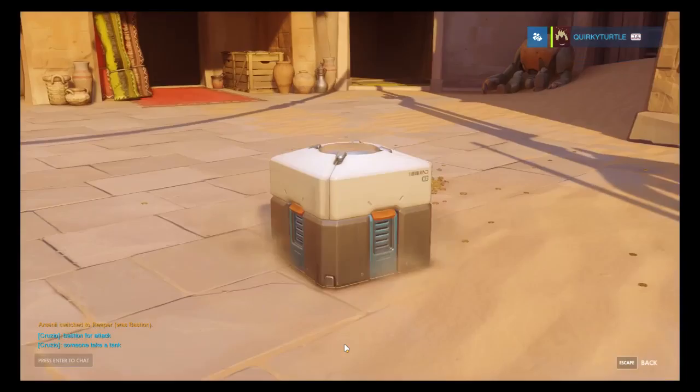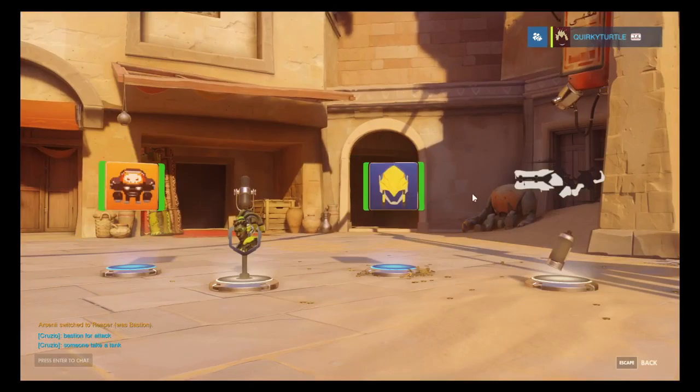Box 40: 50 currency. If we get a thousand, we'd have to buy the Junkrat skin straight away. If you cannot tell already, Junkrat is my favourite character.